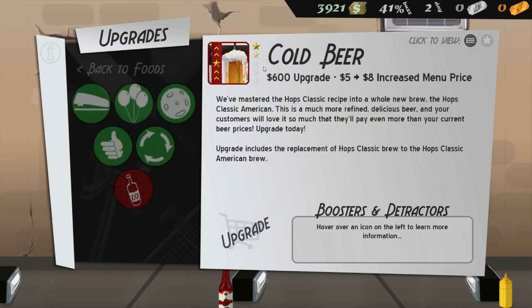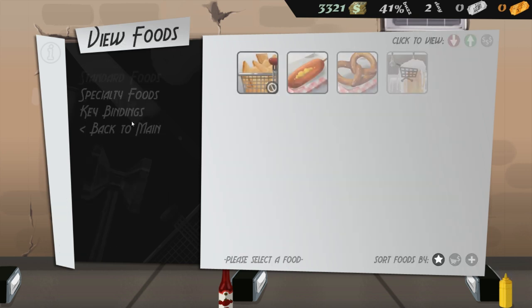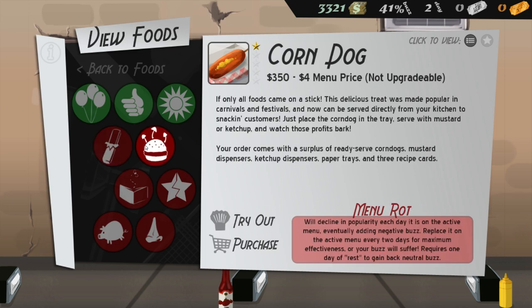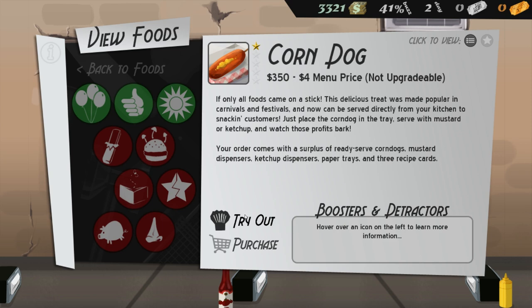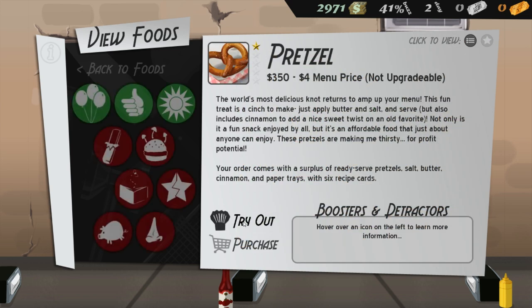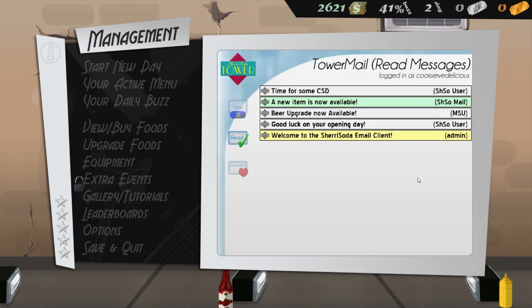Let's upgrade our beer — $8 increase to menu price, yes let's do it! And buy another food. I think we're just going to go with the corndog because it's easy. Let's also buy the pretzel — just buy everything really! And that, guys, is going to end the first part of Cook Serve Delicious. We'll pick up next time on day two — go watch April's video if you haven't yet! Thanks guys, see you next time!